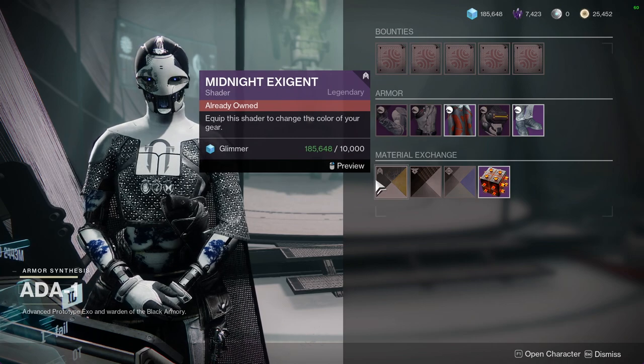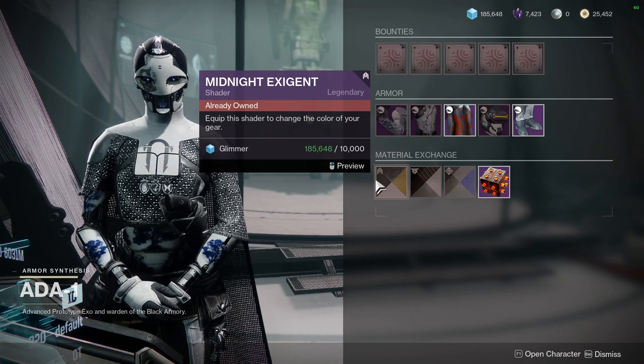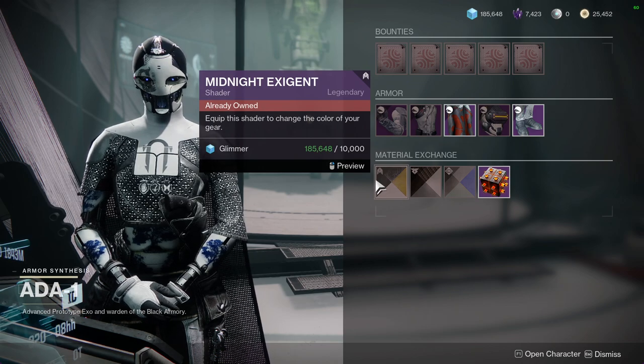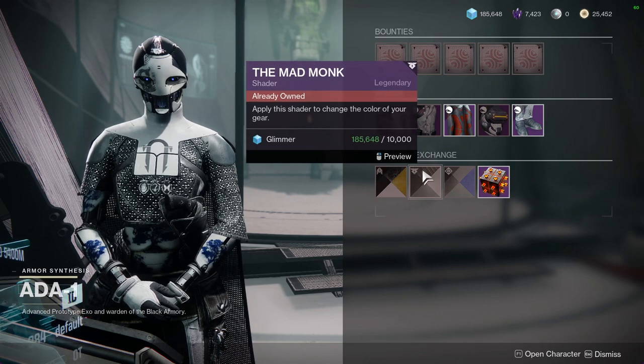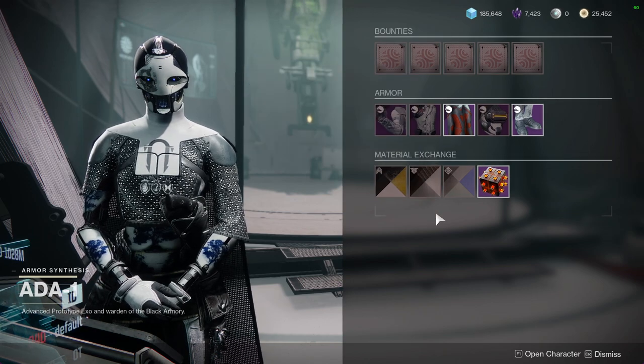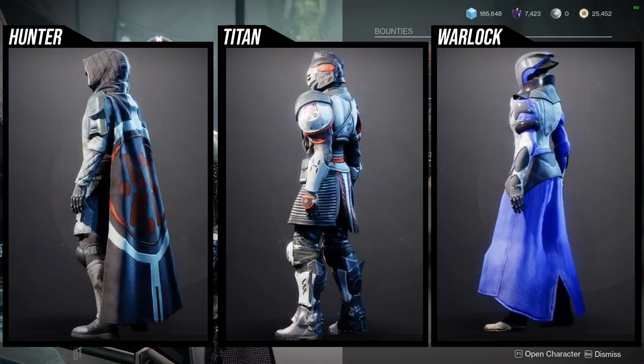I would still recommend Midnight Exigent if you're a big fan of the Warmind style, because it is a good shader for that. Mad Monk would be the lowest on the totem pole, but I still think you should pick it up.